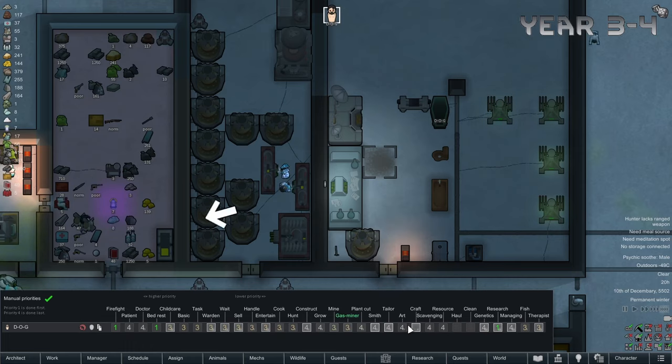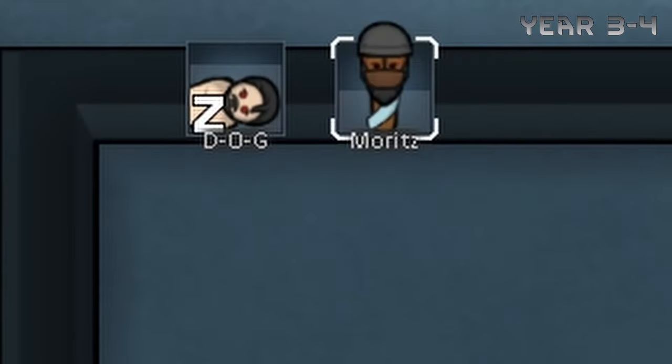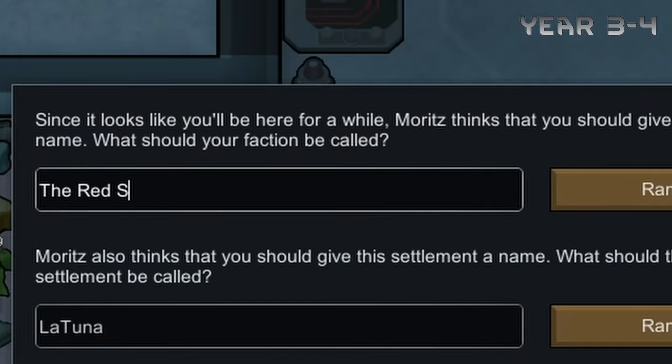Now that we do have more resources, we can afford a multi-analyzer for higher tech, which was quickly interrupted by a trader where we trade in our guns and some gold for components. A man named Mort is eventually accepted into our group, which triggers the naming ceremony, and we're going to call ourselves The Red Society.